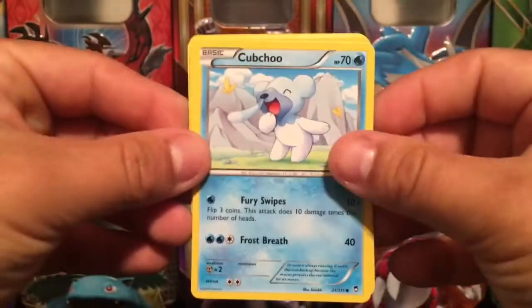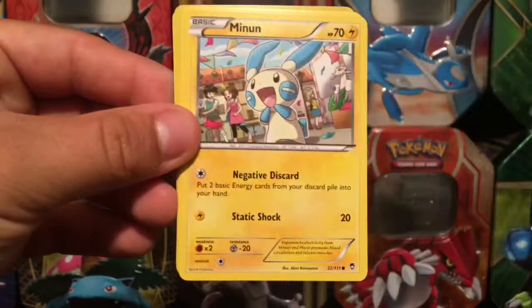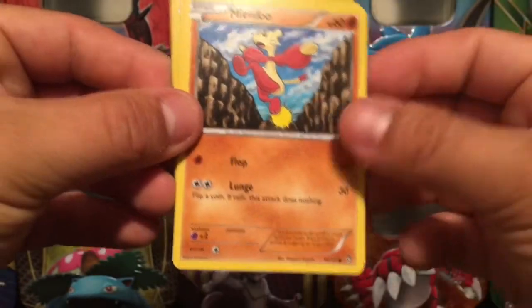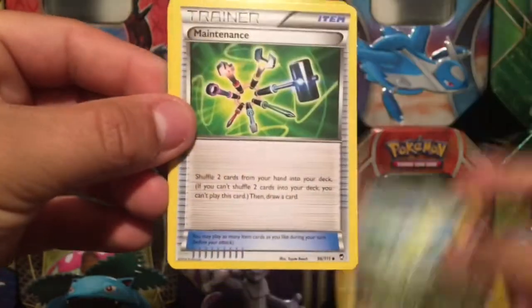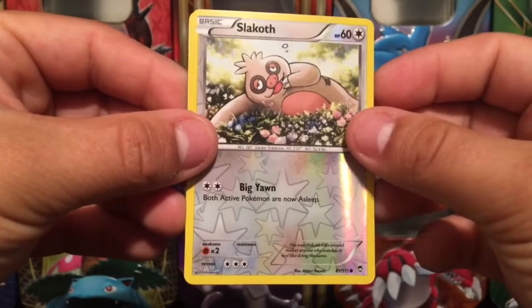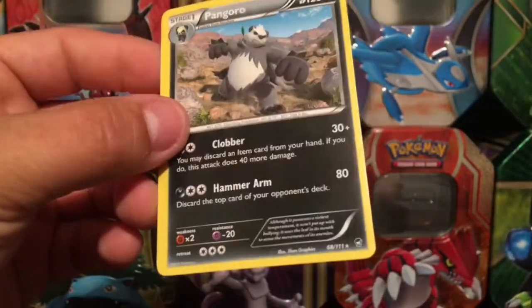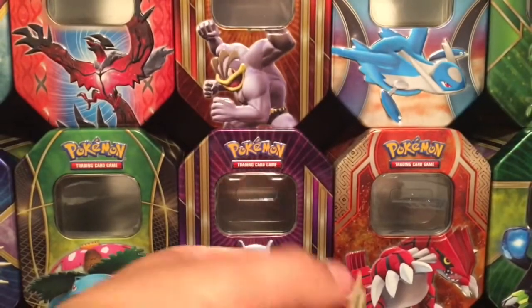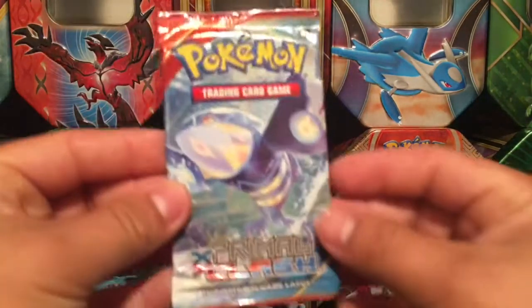And here we go with the Furious Fist pack. We have a Bellsprout, Landorus, Vigoroth, Maintenance, Tyrunt, Slakoth, and a Pangoro — that's a non-holo rare card. Set those off to the side.